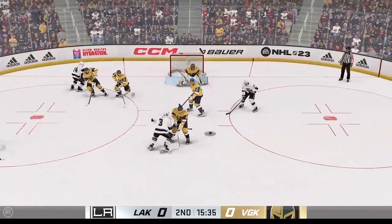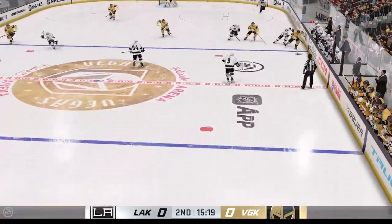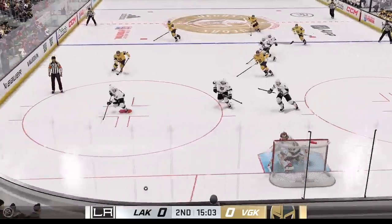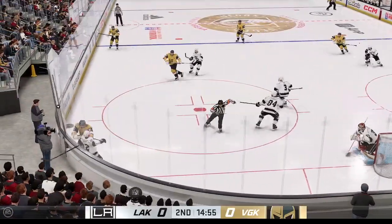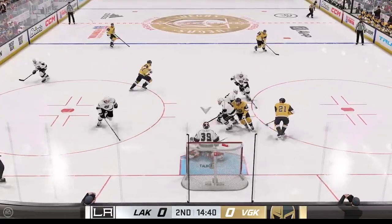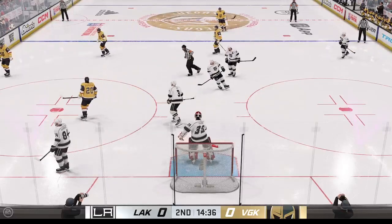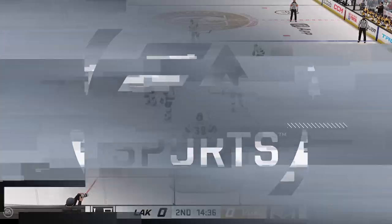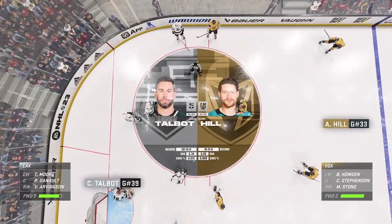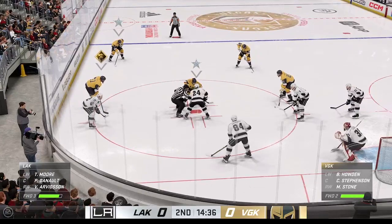Offensive zone faceoff and he wins the draw. Mason to the puck! Gets the puck in deep. LA's gained possession along the boards. Vegas gains control of the puck. Glove save by the goalie. Talbot's gonna cover it up and get a whistle. Even with the traffic starting to close in, he had to grab that when he did. Inching closer to the midway mark of this period, still no score.